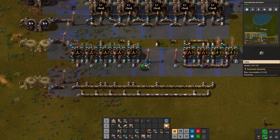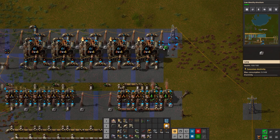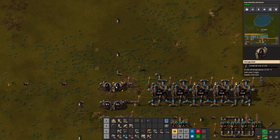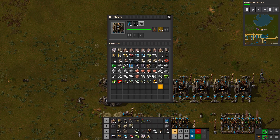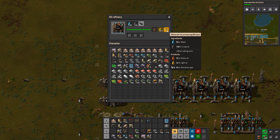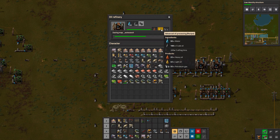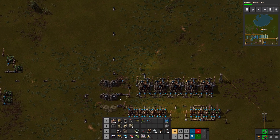Alright, let's talk about what's going on here. I have my crude oil and my water coming in. It goes into the oil refinery for advanced processing. As you can see, the advanced processing takes crude oil and converts it into heavy oil, light oil, and petroleum gas. Right now it looks like I'm backing up on the light oil — that's why nothing is running. Once I get some storage in here and start using it, it'll open back up again.